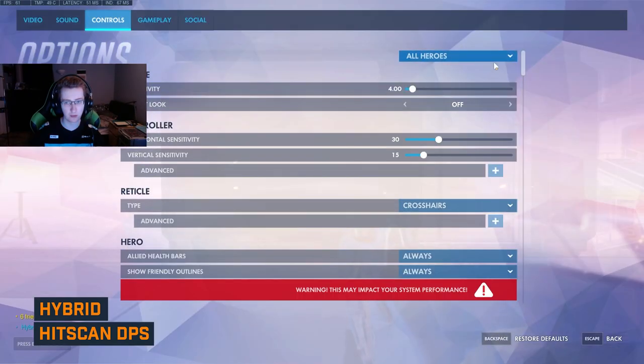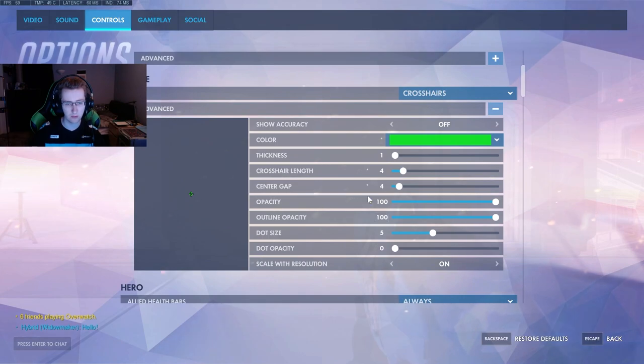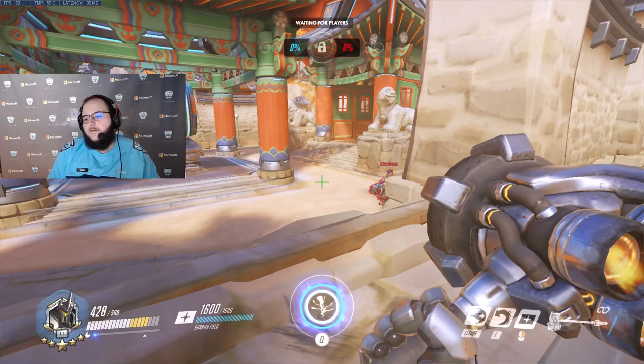My settings for Widow are pretty straightforward — just comfort settings. I use a simple 4-4 cross with 100 opacity, and I have 33.9 scope sens with 75 grapple sens. I would recommend using whatever you're comfortable with.